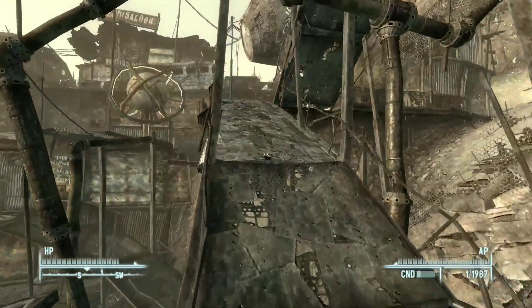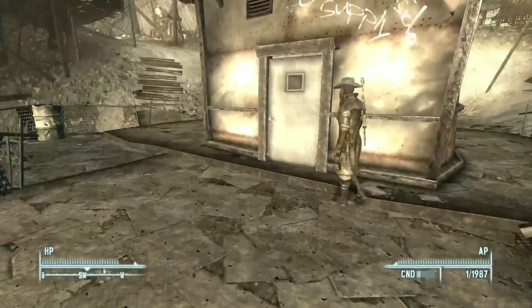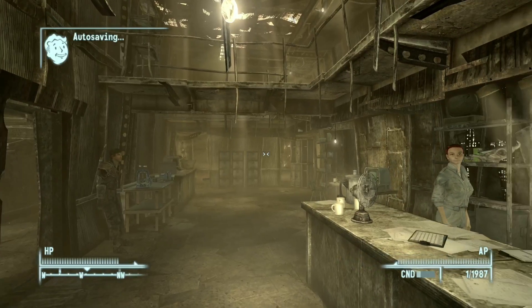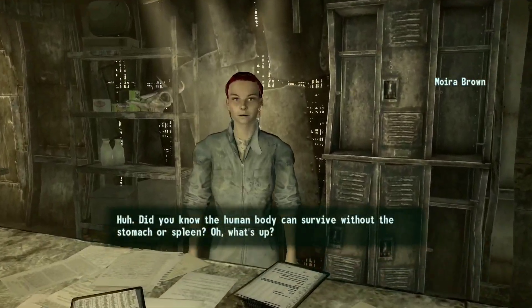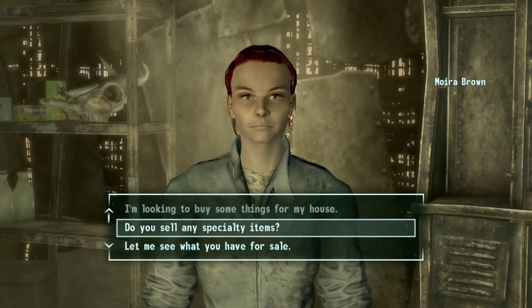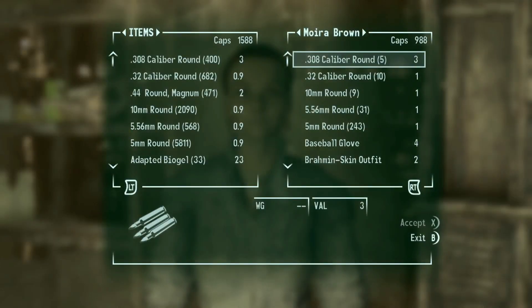Going up here — I was wondering if you could sprint in this game, but you can't, maybe with mods on PC you can. When you go inside here, how this works is basically talk to this person. Let me see what you're selling.